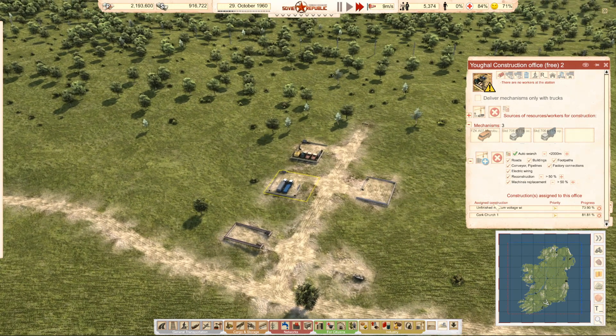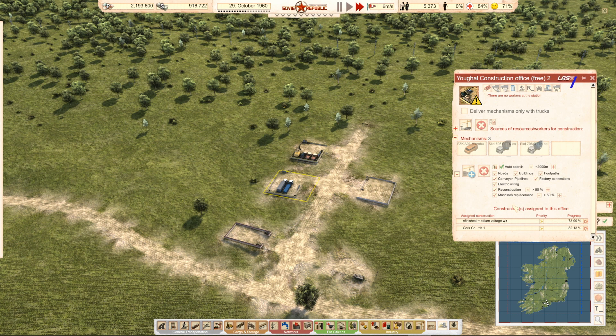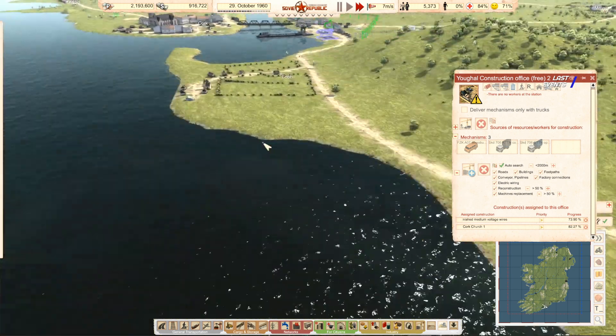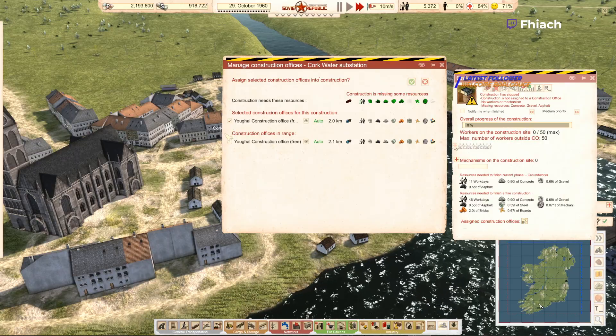You have the medium-voltage switch. I need the medium-voltage wires and the church — neither of you have this. What did I add this to? I never confirmed it. Don't mind me, I'm an idiot.